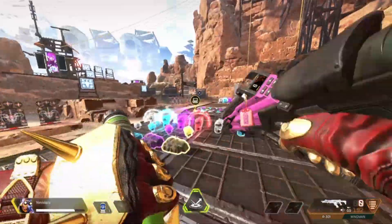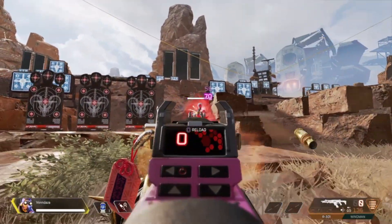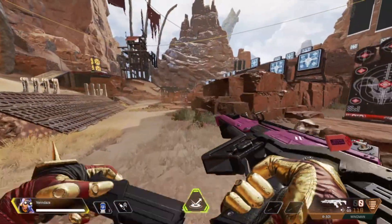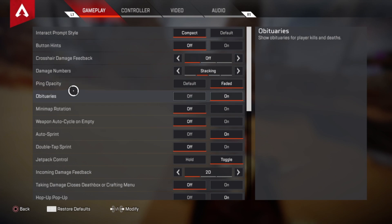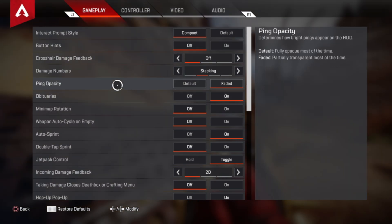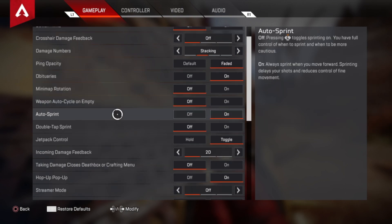Back to the video. First, there are some settings you need to adjust before your ALC settings that will give you no recoil and make your visibility way better in Apex. In the gameplay settings, turn your button hints off because it puts too much information on the screen — unless you're a new player and don't know the button sticks by heart. Also turn your ping opacity to faded because sometimes it blocks your view when trying to ping a target or item for your teammate.